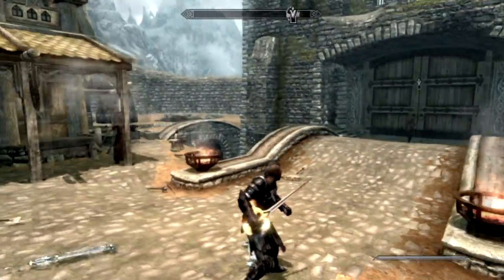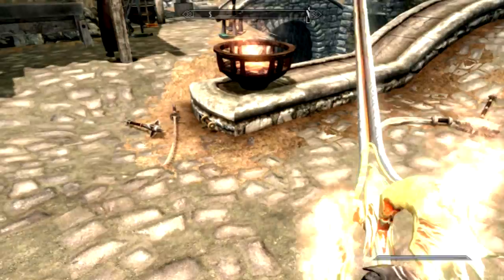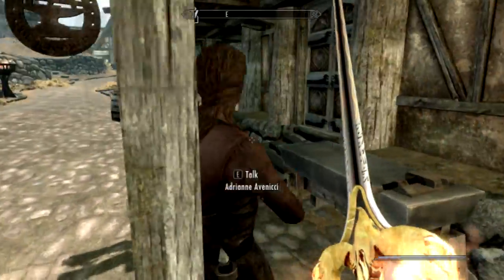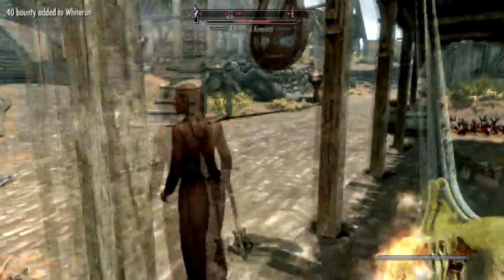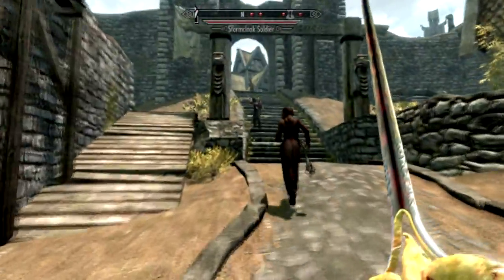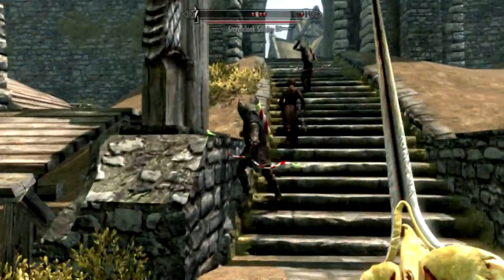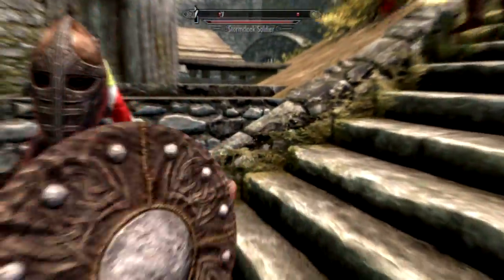So this is the Phoenix Blade - one handed. And I believe it causes fear when you hit somebody. Let's test this out. Oh sorry, it's Drain Life. That's it, it's a Drain Life. Which, you know, doesn't make as much sense - I was thinking it was fire because obviously that would make sense. But it's a Drain Life. Unlimited Drain Life. So it's a cheap sword. Don't use it if you don't want to be cheap.